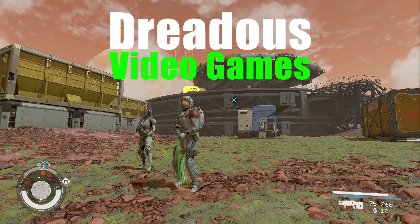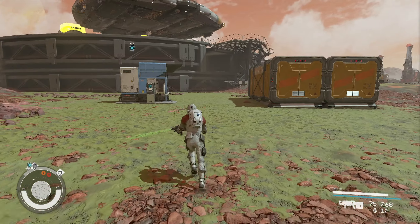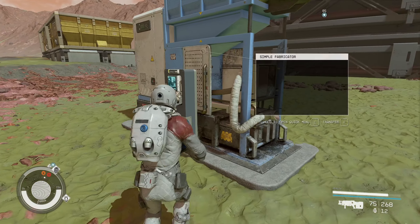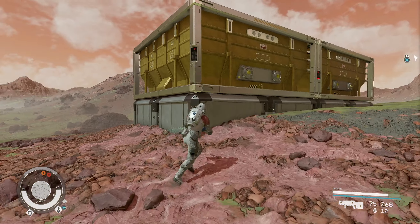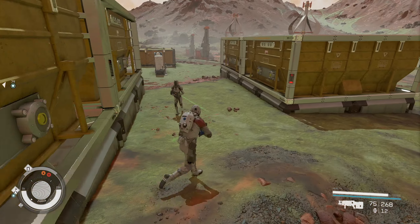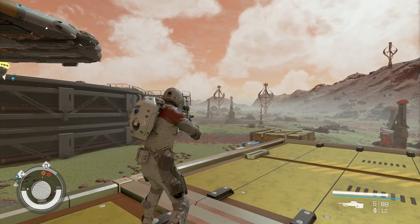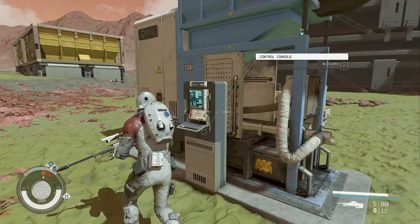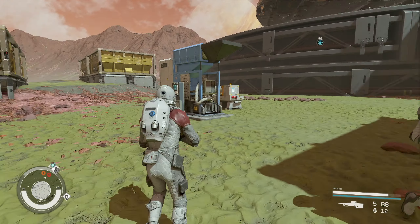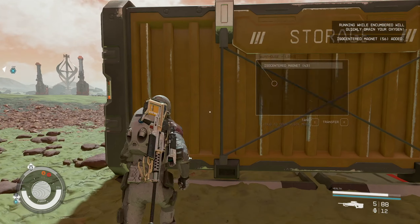Hello YouTubers, hello Starfield players, welcome back. Dredus here. As you can see I have this base set up. Over here I have ISO-centered magnets, and over here is the fabricator. I have cobalt in these bins and nickel in these bins. I still want to be able to make this stuff, so I have it set up to automatically run. I want to make XP, and you make XP by basically going and fabricating stuff.